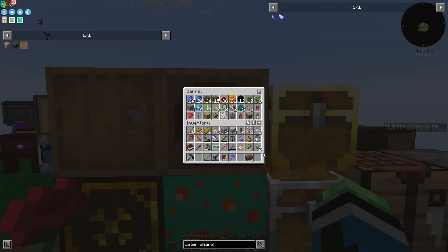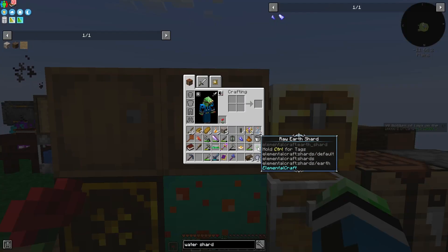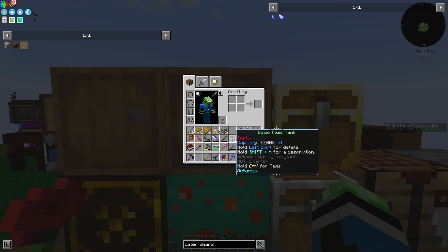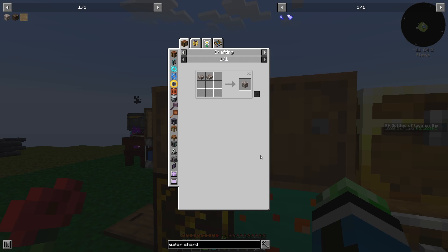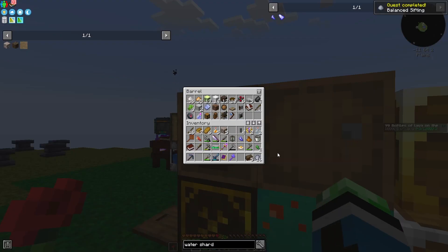Regular Eggs can go in here. Copper Ingots can go over here. This is just clay, so I could just do that — make it actual clay. Quest complete: Balanced Sifting.